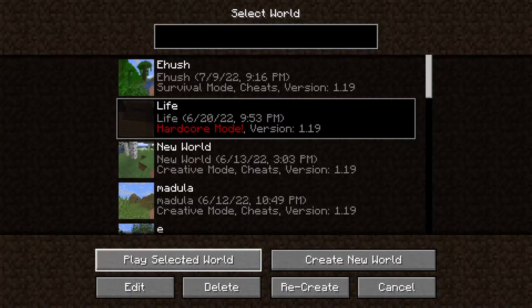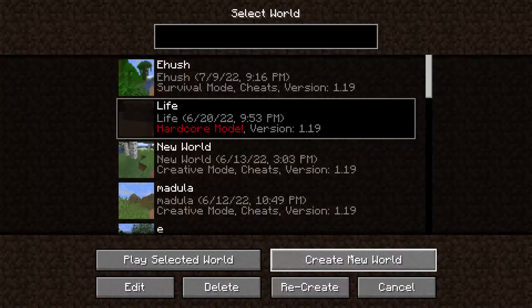Now, if you're wanting a new world, you create the new world. If you want one that you already have, click on it and click play selected world. We're going to be making a new world, so you click create new world.